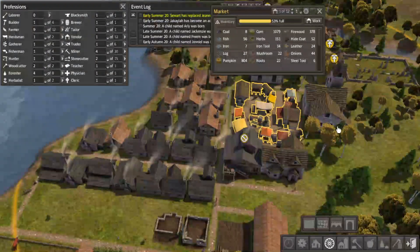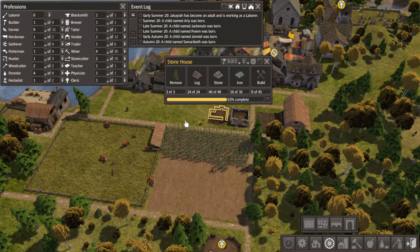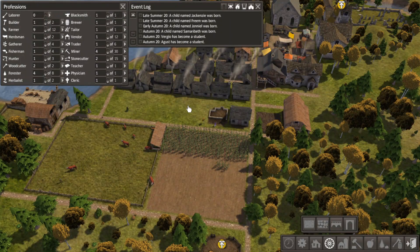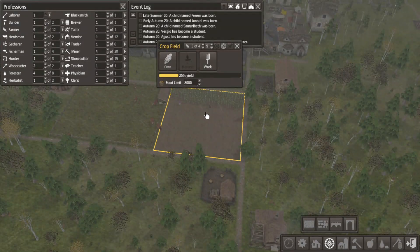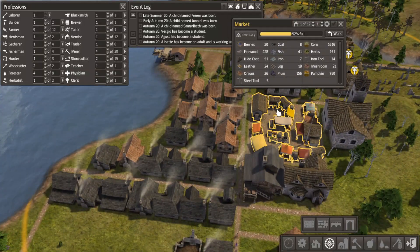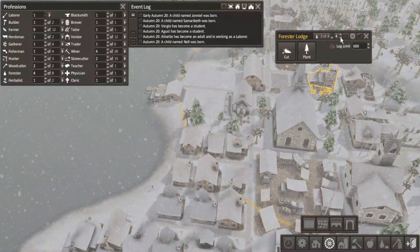Because as long as we're not building with it, we don't need a huge supply of iron - we just need enough for tools. That's another house built. Got some students - some young minds joining the school force. How are we doing on everything? Ample amounts of firewood. Logs are a bit low. But we can reassign later if need be.